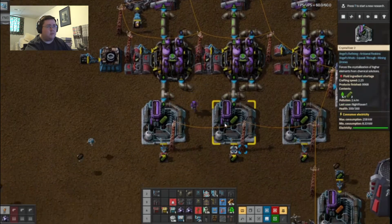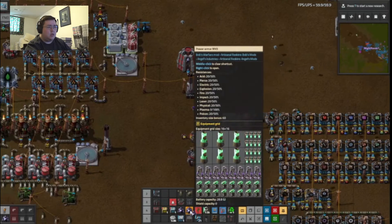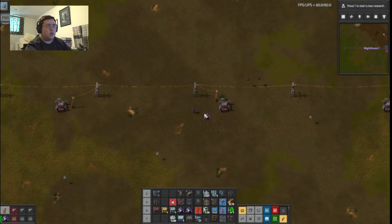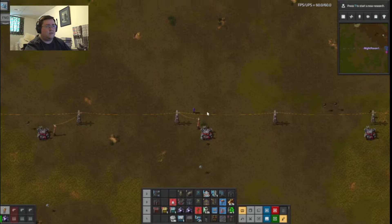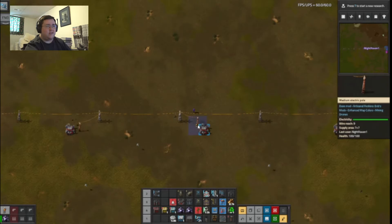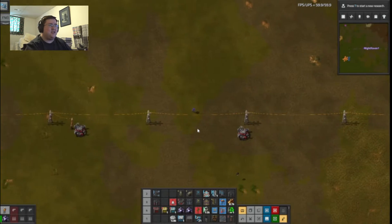Now everything is running smoothly and they are all picking up the stuff that I need. Also, what I didn't realize was that this robo part was cutting everything off because I forgot the power pole.